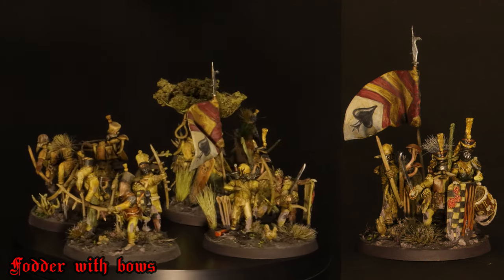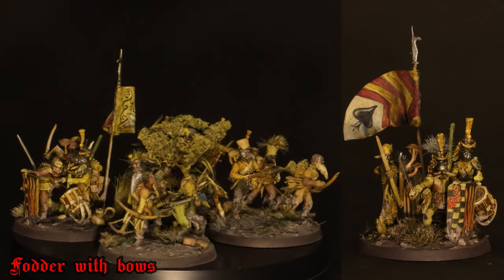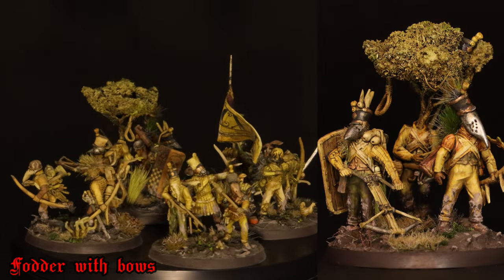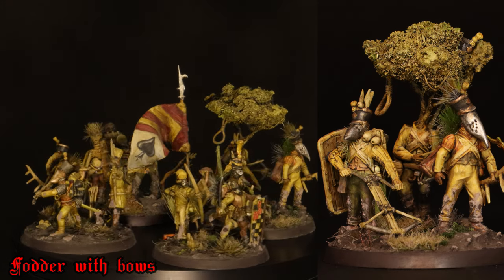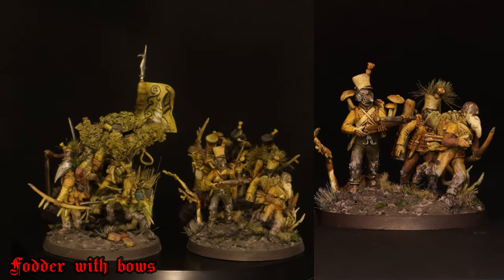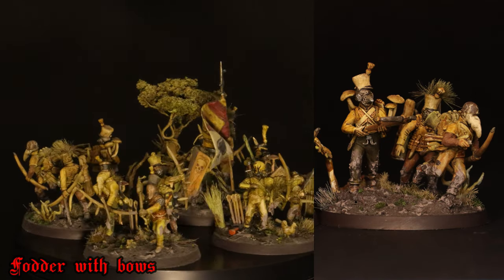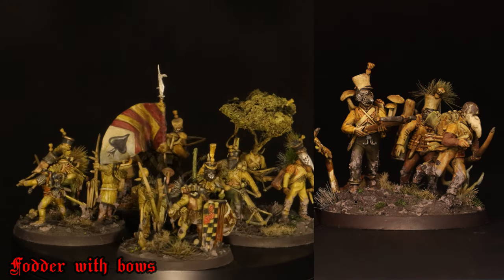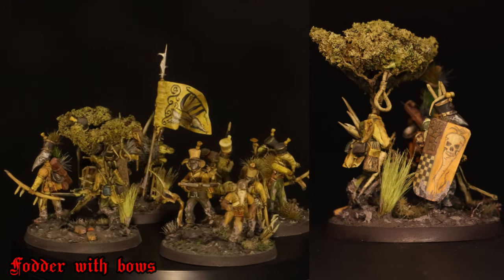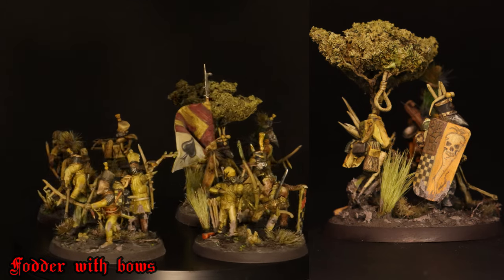Here we've got a second unit of fodder with bows, crossbows and conventional weapons. I thought I'd lost the unit champion's head, but now I can see it's fallen off and wedged between the champion and the drummer. I've got some of the oldest figures in the army here — the stand with the tree head guy. The oil wash was left to dry too long before removing it, giving a scratchy effect. But I'm pretty happy with the shields on this unit — I like the gradient on the unit captain's, and the other guy has a quartered shield using Games Workshop crackle paint as part of the heraldry.